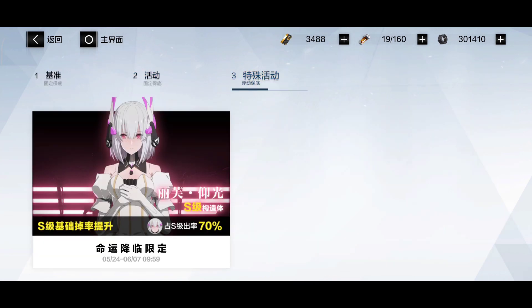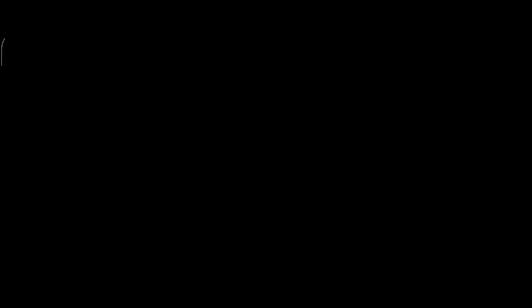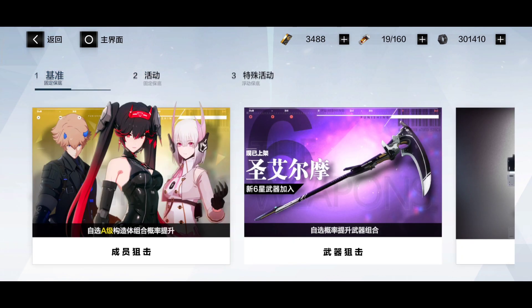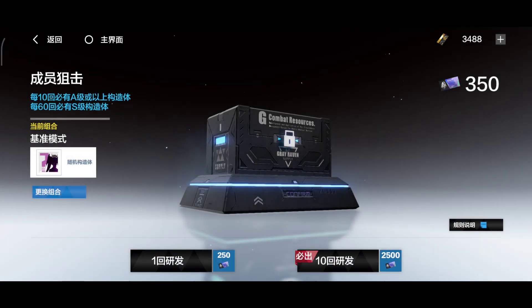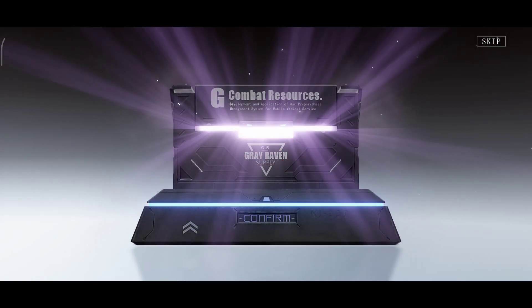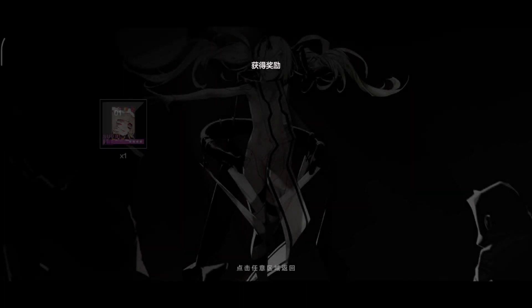I almost forgot — the gacha! The gacha here is very generous. You have three banners: the first is the normal one where you get an A-rank guaranteed and can choose your own rate-up. The second and third are rate-ups for new and old characters — you will have a 70% chance to get them, which is a really high chance, and usually people get what they want really fast.